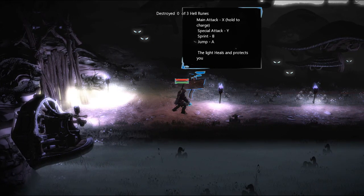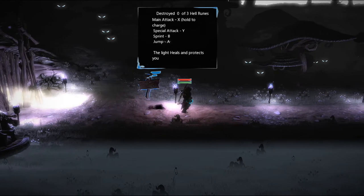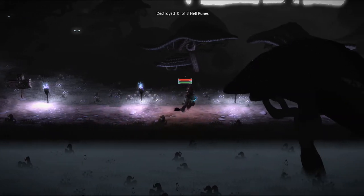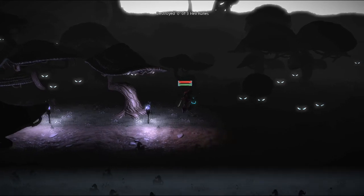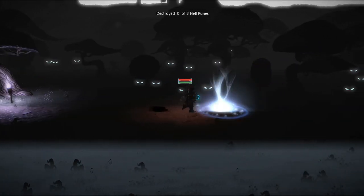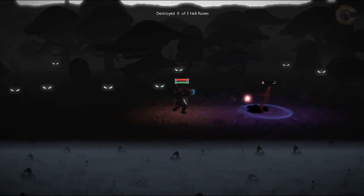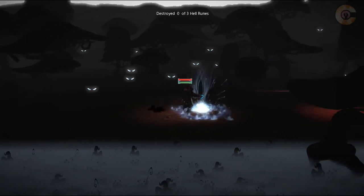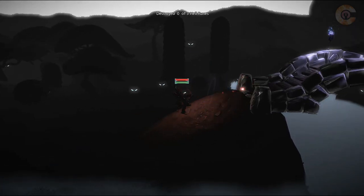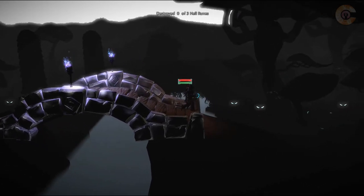Main attack is X, hold it to charge. Special attack is Y, sprint is B. The light heals and protects you, so we want to hang out in these torches to heal ourselves. This isn't a 2D game — it's a 3D side scroller I would call it, but I can only move in two dimensions. I get to use arrows, which I don't think I've played a game with yet. I do have a sword, but I don't think I can use it — just a useless sword on my back weighing me down.